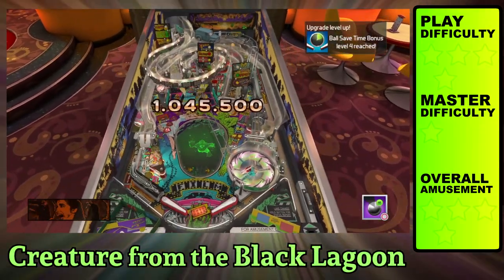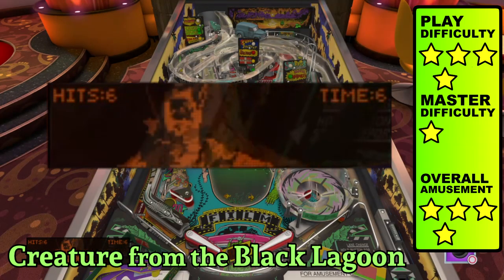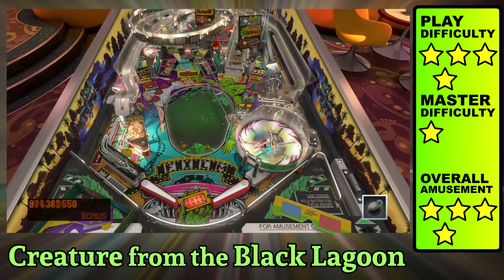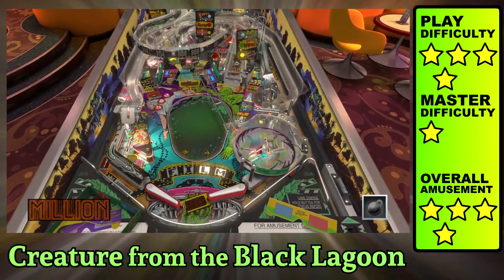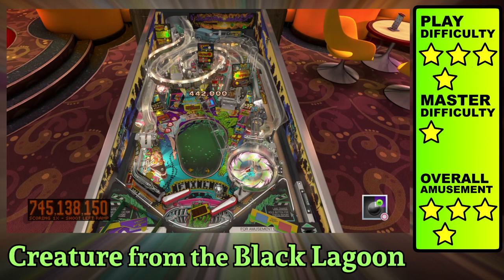Creature from the Black Lagoon is a self-satirizing table with a flowing layout that's easy to discover. Score successful shots up the big ramp or move your car to begin game modes. There's even a video mode where you get to punch a sex offender in the face. Once you collect all the film letters, the final phase starts with you having to rescue the girl and follow the creature. These classic tables are easy to follow and entice you to make shots, and the new animations really bring things to life. The Williams Universal Monster Pack is good, but there are only two tables valued at $5 each, compared to other packs which average around $3.33 per game.